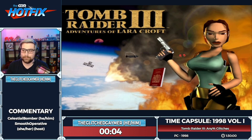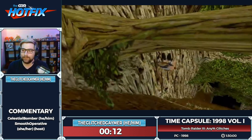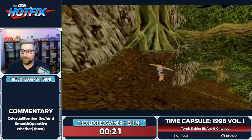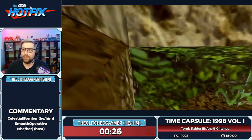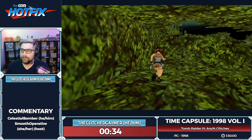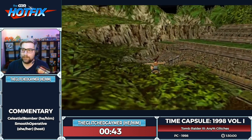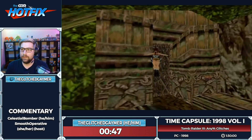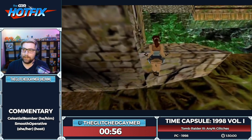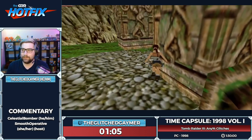We start off in India — Lara has gotten word of an artifact called the Infada Stone and goes down a large slope to a river valley. We won't see much of this level because we're skipping right to the end with a couple of glitches. There's a curve jump, then a flare cancel — canceling her stumble animation using the flare to save time. Then I dove underneath the door by holding dive and action, which ends the level to the cutscene.